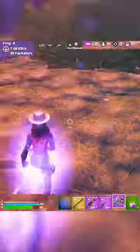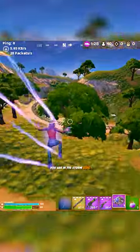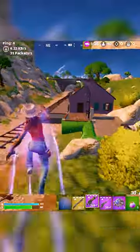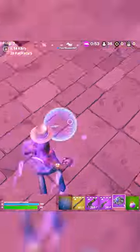But in order to do this, what you're going to do is throw down the shockwave and sprint jump, but after you've already used a flowberry. So let's try it again: flowberry, shockwave, sprint jump.